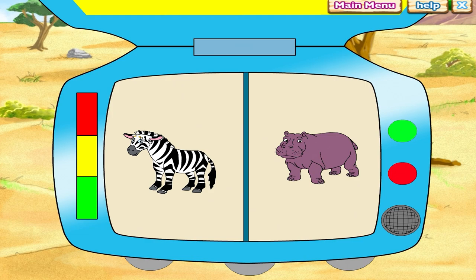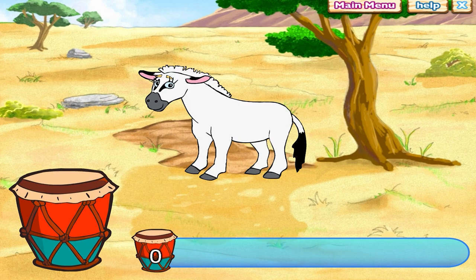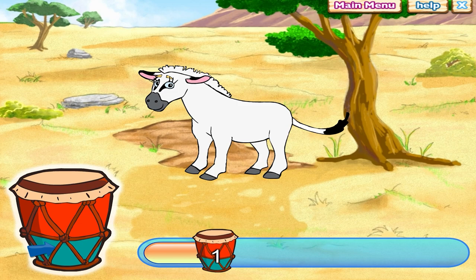What do zebras look like? Click on the picture of the zebra in the field journal. See? That's what zebras look like. Let's fix the zebras. To fix the animals, we need to beat the magic drum four times. Will you help me beat the magic drum? Click on it.